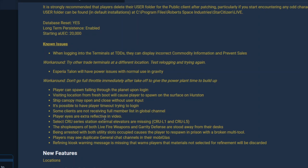Some clients are not receiving full member listings in the global channel. Player eyes have extra reflectivity. Some Crusader L-series elevators are missing. Shopkeepers in Live Fire Weapons and Garrity are away from their desks. Being arrested with both utility slots occupied causes the player to respawn in prison with a broken multi-tool. Players may see duplicate general chat channels in the mobiGlas, and the refining kiosk warning message is missing when a material is not selected for refinement and will be discarded.